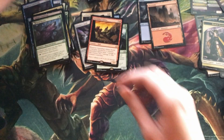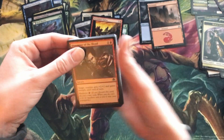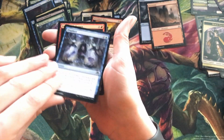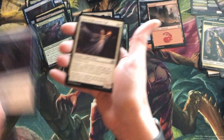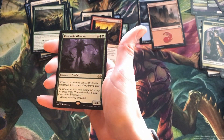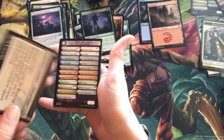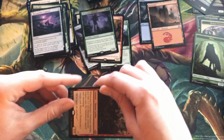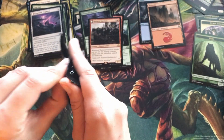All right, we're in the last third of the fat pack. We've got another flip card — at least this one's decent. That's part of the meld mechanic — there's another card that has the other half, and you meld them together. I didn't really play the set so I don't know exactly how it works, but I didn't think people really cared about it or liked it very much.